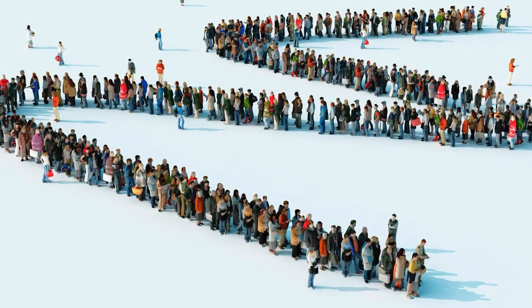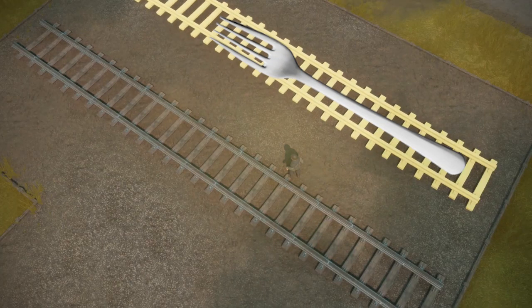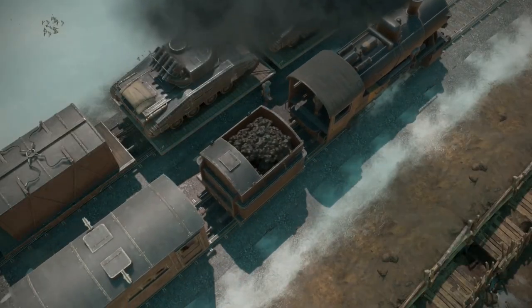Now let's get to what you've all been waiting for: trains. Players will have full control on where and how to build rails. They will be able to make forks, switches, and elevated tracks. Cross-region travel with trains has been confirmed, allowing faster and more effective logi connections to be made.